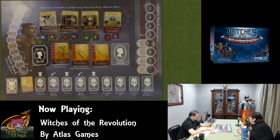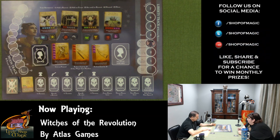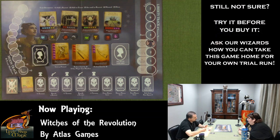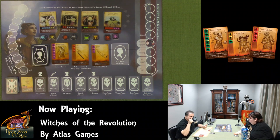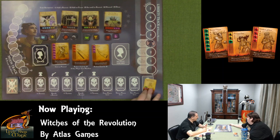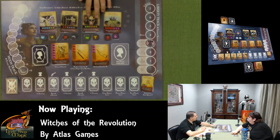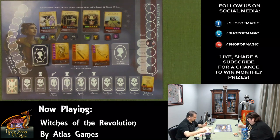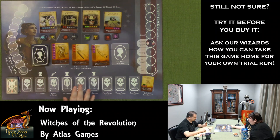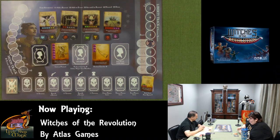The moon track: when a player reshuffles their coven discard to form a new deck, the moon track marker advances one space. The number on the current moon track space is the number of additional icons required to overcome every event. It starts low but can get very challenging. The liberty track moves toward tyranny when liberty-bell events move along the line, and two spaces toward liberty when a liberty event is overcome.